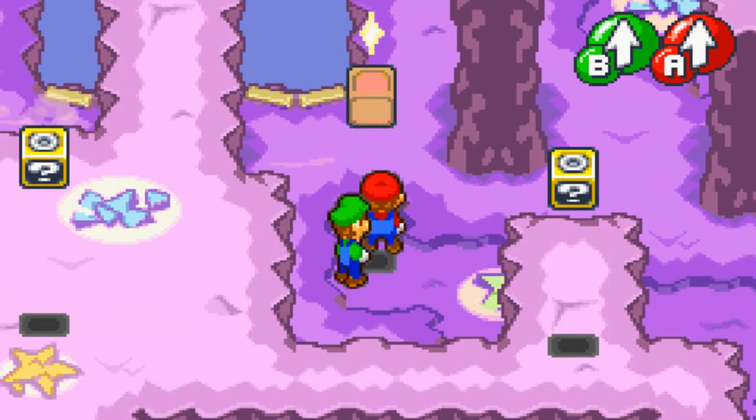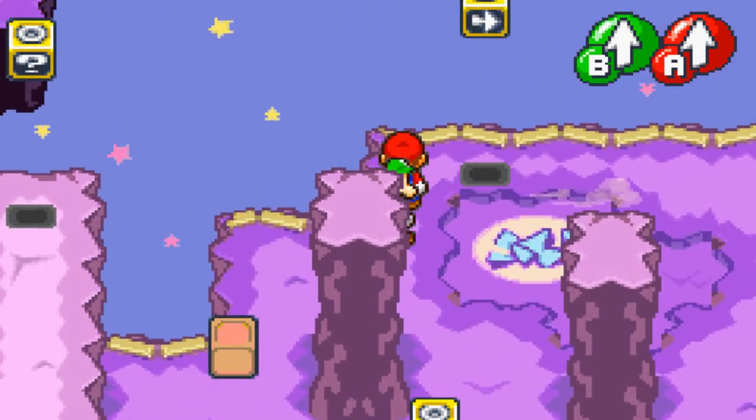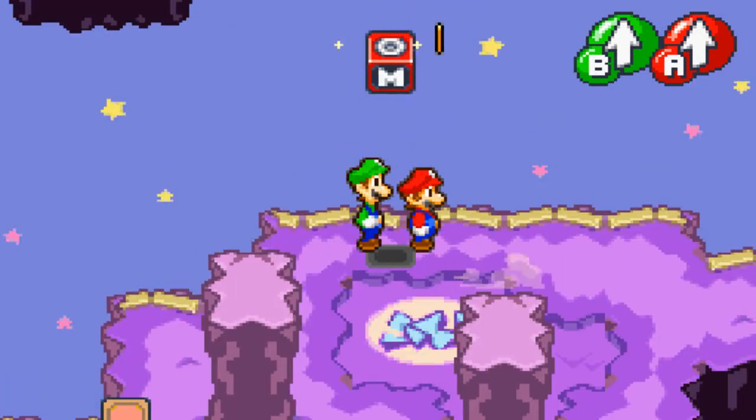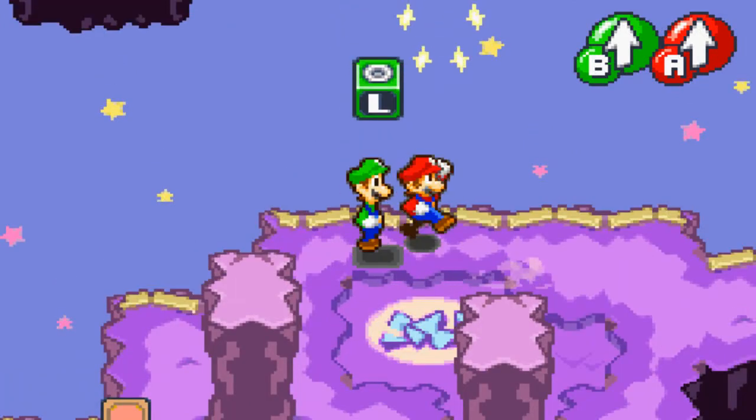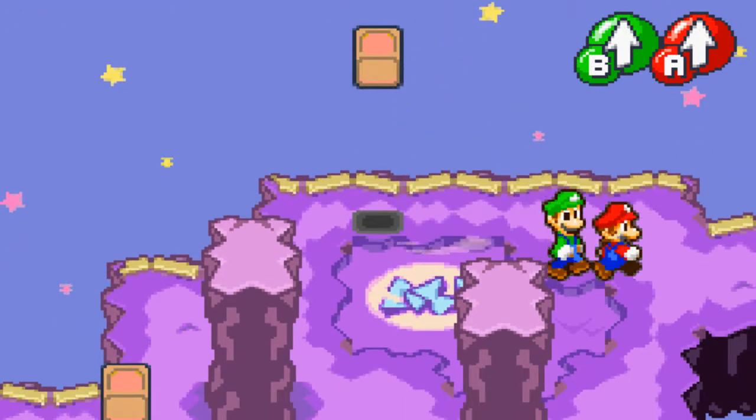We're basically going to go around this whole area fighting enemies and hitting coin blocks — you name it — until we got 100 coins and get back to Bowser, so we can get him out of the cannon and actually do something. Okay, what do we got here? These gems are really high, we can't quite reach them. I wonder if we'll learn something to actually get them.